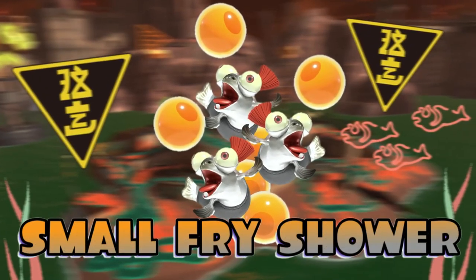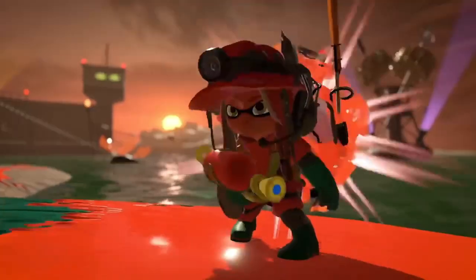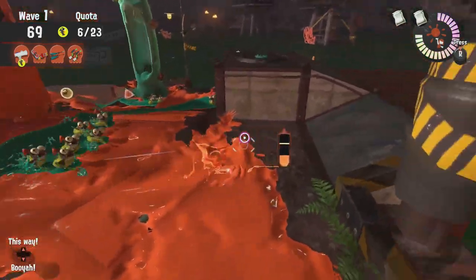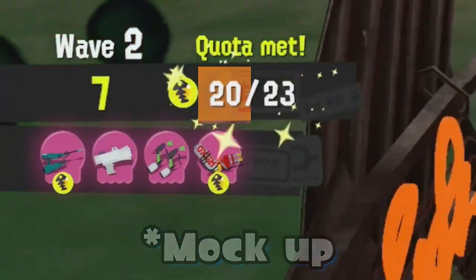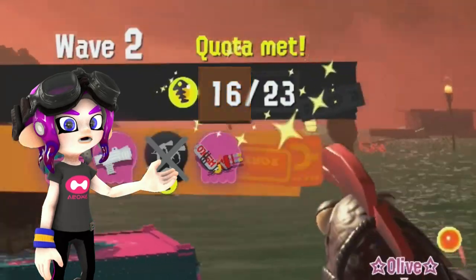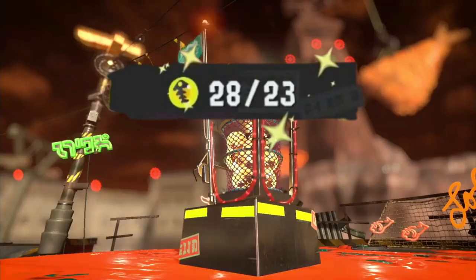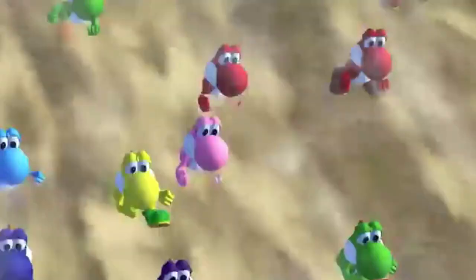The next event is Small Fry Shower. Instead of killing bosses to get golden eggs and throwing them into the basket, your quota will already be met, and you'll have to defend your basket from small fry raining down from the manholes. These small fry will act similar to how Glowflies work, coming in swarms trying to steal the eggs. If enough small fry reach the basket for a certain amount of time, eggs will start pouring out in every direction. So not only do you have to take out the Salmonids and clear your basket, you also have to collect any eggs they spill — and unlike other modes, you have no way to collect more eggs to refill your quota, just the ones spilling out.